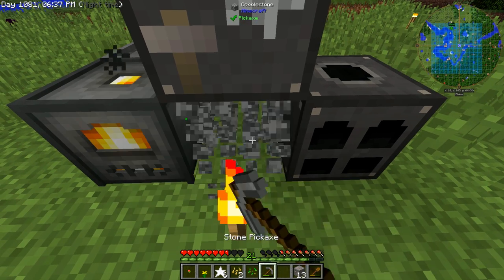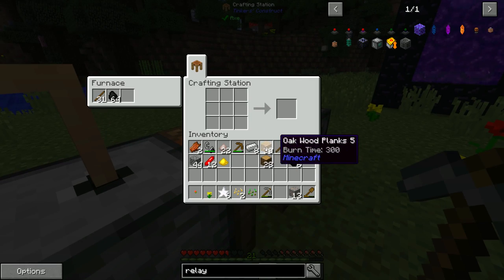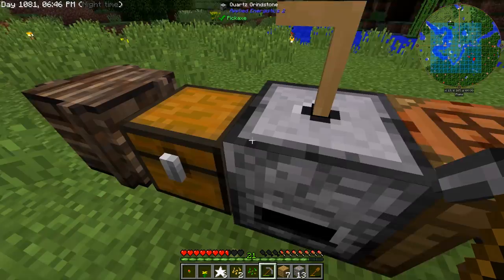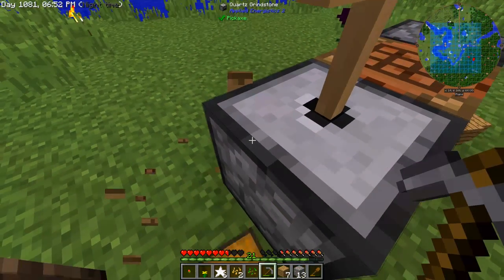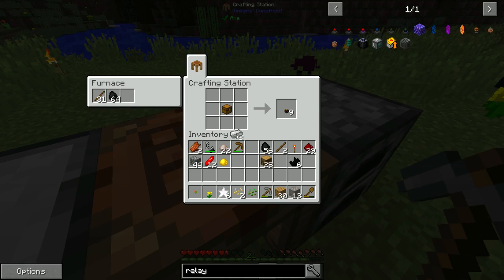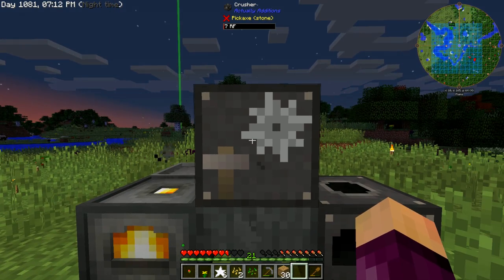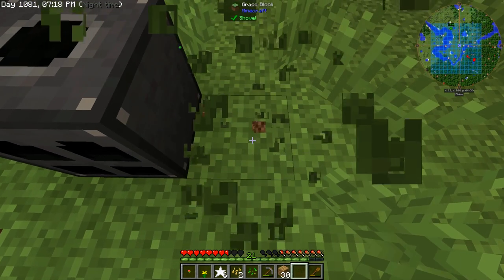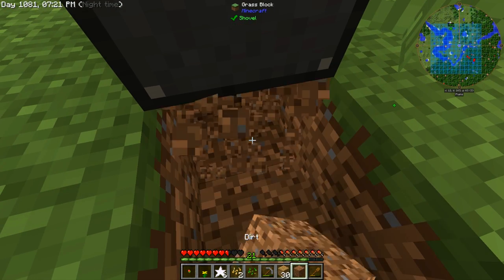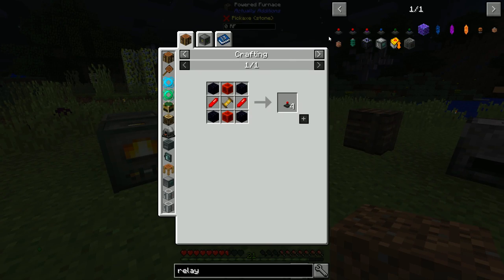I'll craft up a hopper — we have enough iron. We'll place the hopper underneath the crusher so dusts automatically feed into the powered furnace. Then we can put another hopper beneath the powered furnace with a chest below it, which will automatically pull all the ingots out into the chest. Now let's make the energy laser relays — they need four obsidian, two blocks of redstone, two Redstonia Crystals, and one advanced coil.